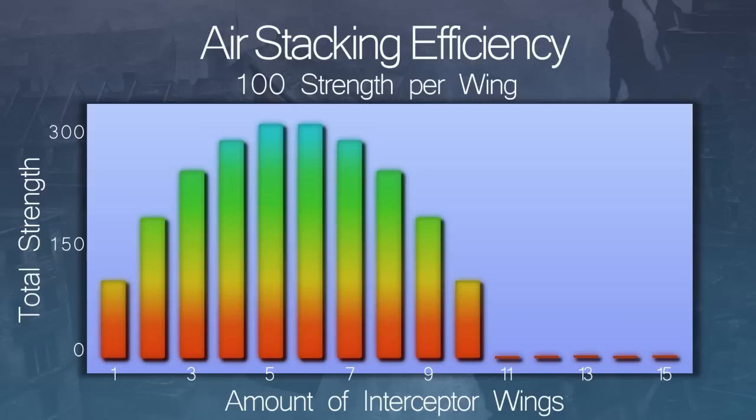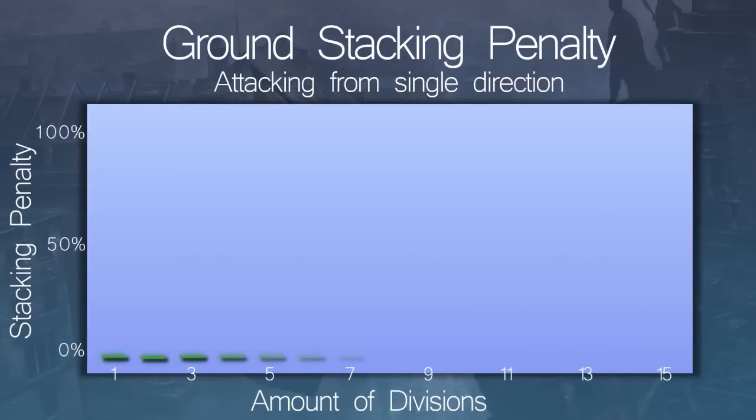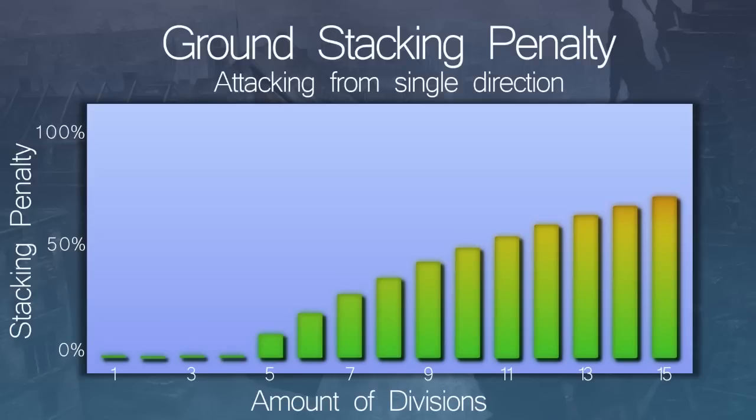Now while we're on the subject of stacking penalties, let's also take a look at how this affects land units. For land units the calculation is a bit more complicated, but also doesn't set in as quickly or as heavily as with air units. When attacking a province from a single direction, you can send in up to four divisions without any stacking penalty. As soon as a fifth division comes in, all your units in that battle will suffer a 10% stacking penalty. Unlike with air units, this doesn't increase in a perfectly linear fashion, so it doesn't go from 10 to 20 to 30 and so on, but slows down slightly with every further division. So with six divisions all your units will suffer a 19% penalty, seven divisions cause a 27% penalty and so on.